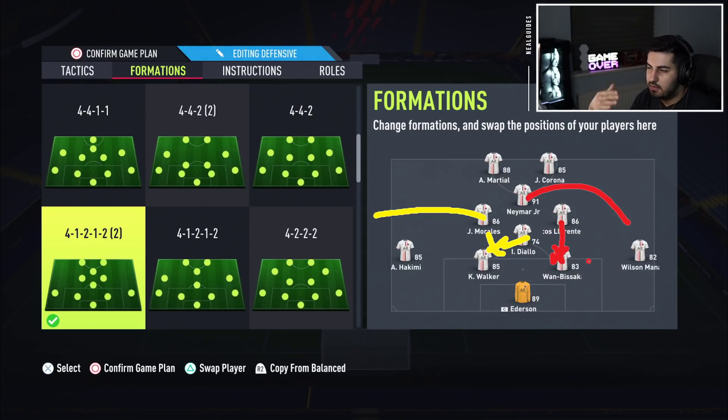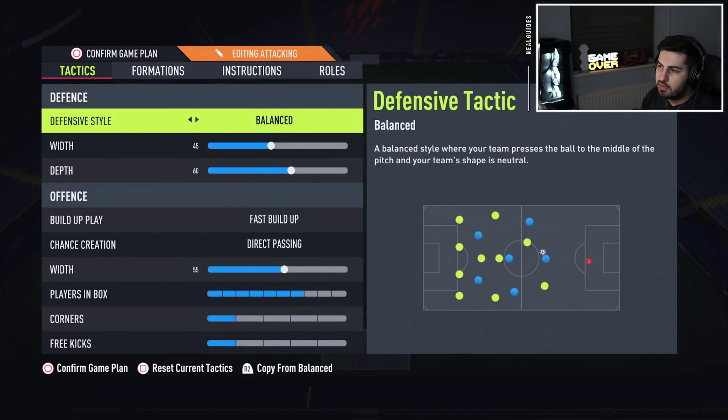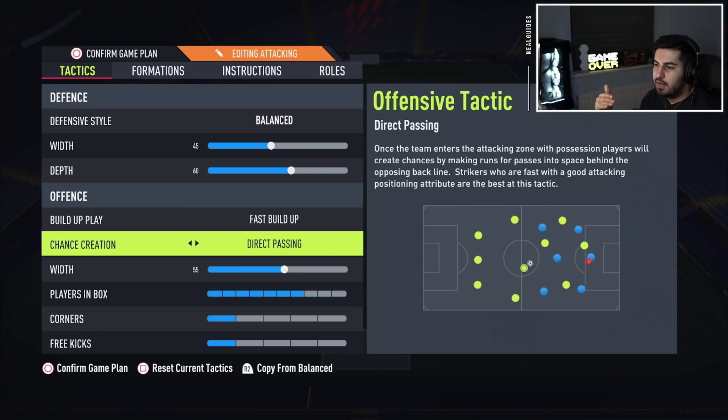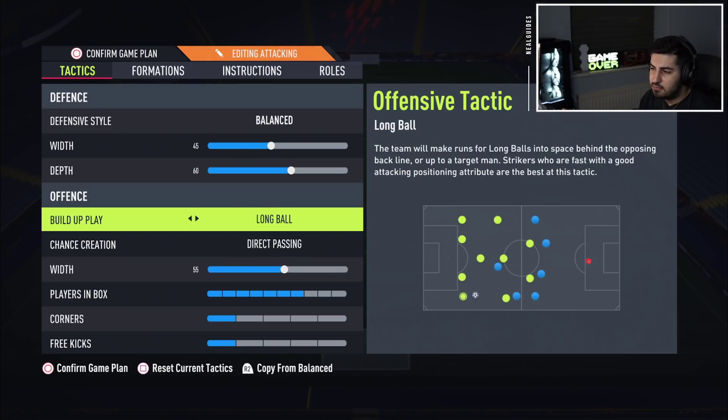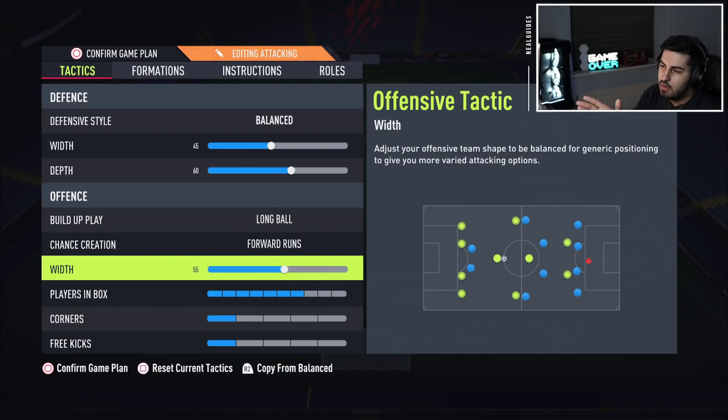This formation attacks in a 4-1-2-1-2 and defends in a 4-4-2. The 3-5-2 has come back to the meta and is becoming one of the top-tier formations. I won't recommend any defensive style other than pressure on heavy touch. You can use fast build-up play and direct passing — I personally use long ball and forward runs, but fast build-up works fine because it's quite a wide formation. You'll be using hug the sidelines anyway, so it doesn't matter too much. Players in the box set to 7 again.